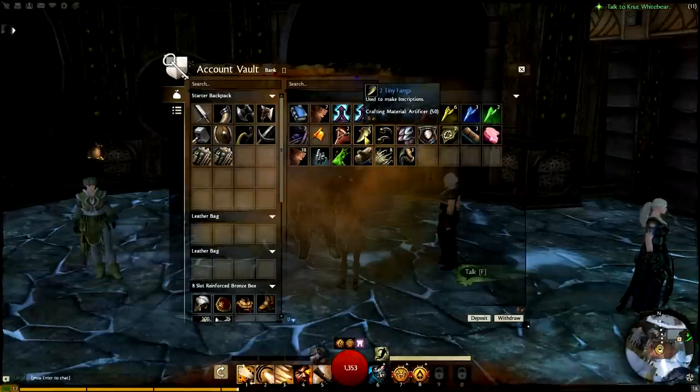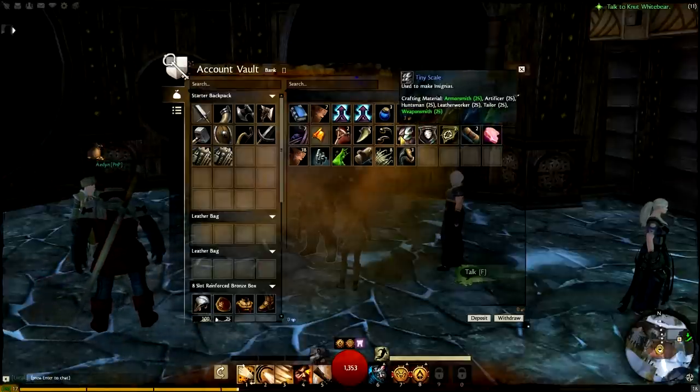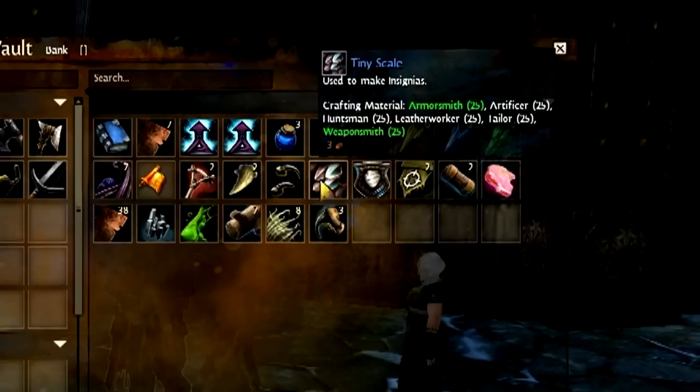There's one final type of item you'll need that I haven't mentioned yet, and these are items that drop from monsters. I refer to these as stat items because they define what stats or attributes you get on the final goods that you produce. We're zoomed in here on an example. You can see the item name in blue, and right under that it says 'used to make insignias.' Other similar items will say 'used to make inscriptions.' Under that you can see a list of the trade skills that can make use of the item, and in brackets beside each skill is the skill level you need with that profession in order to use the stat item.